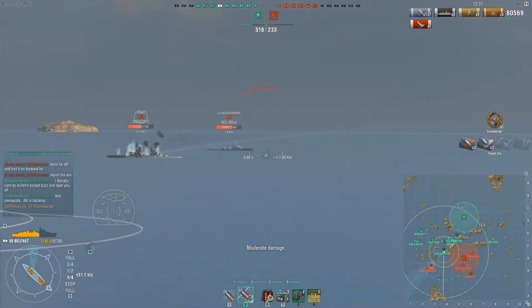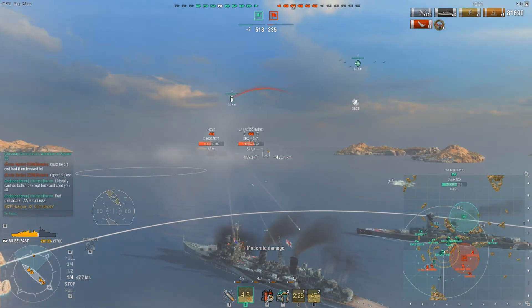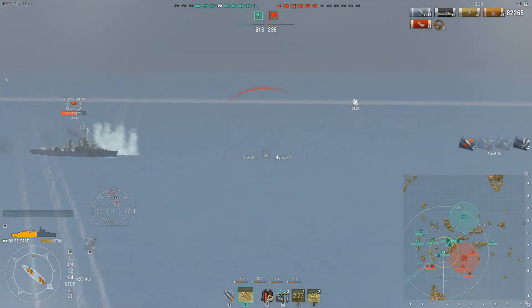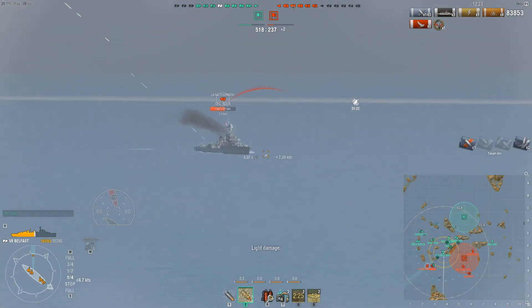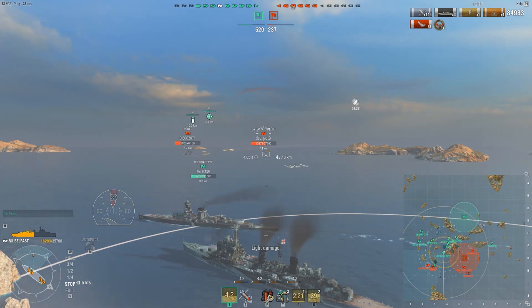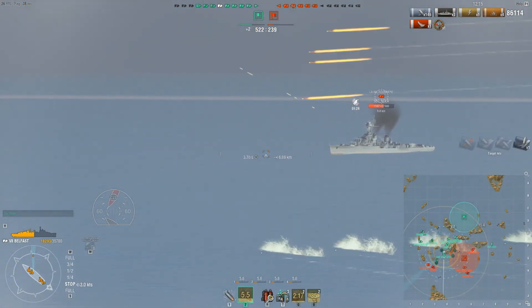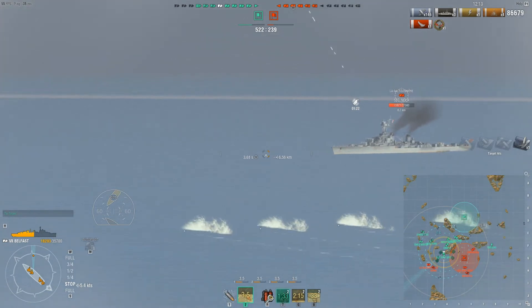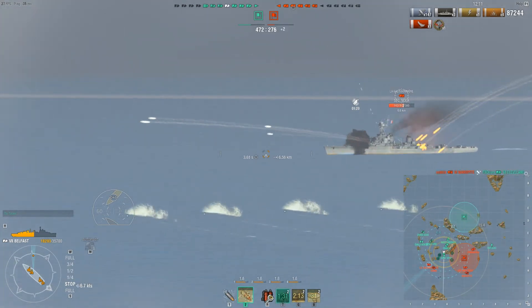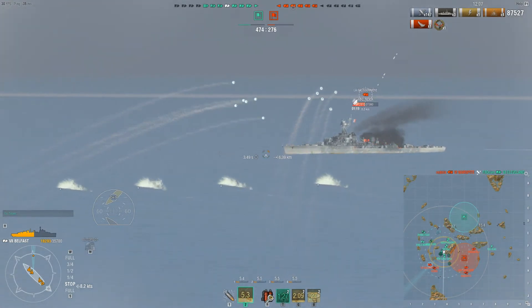As always, the magic number for dropping your smoke is around 20 knots when you're slowing down — do keep that in mind. I switch back to AP to continue harassing this Gali. It looked like he was showing broadside, but of course he switches back over. Probably need to be careful of torpedoes — should probably be expecting those.